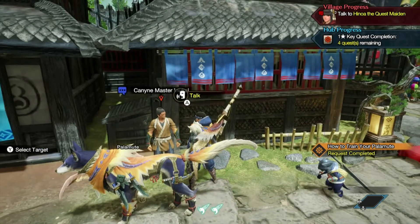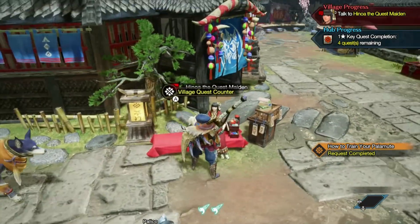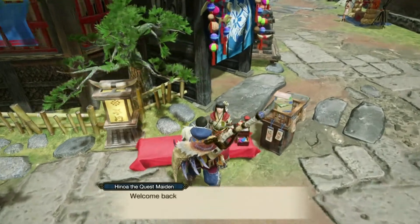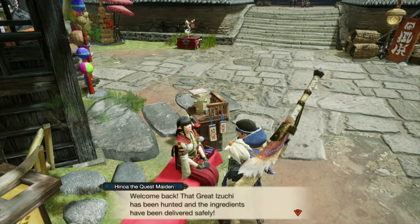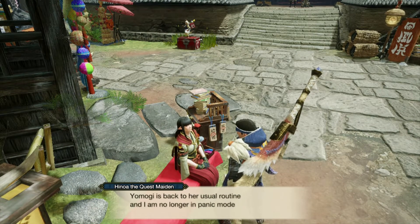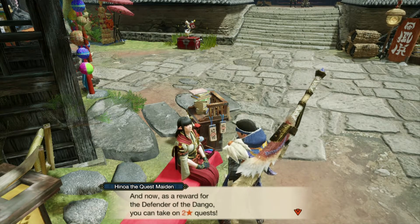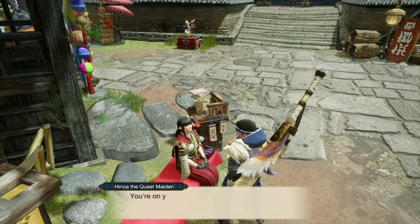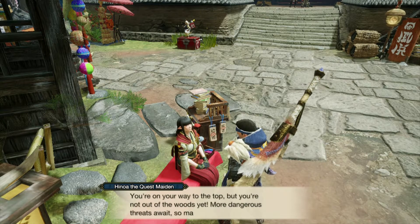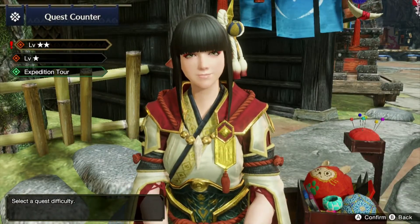Confirming the quest. There are several side quest NPCs here but it's time to talk to the main quest giver. Hinoa says: 'Welcome back! The great Izushi has been hunted, ingredients delivered safely, the Marvi is back to her usual routine, and I'm no longer in panic mode — crisis averted! As a reward, you can now take on two-star village quests. You're on your way to the top, but the most dangerous threats are out there, so prepare well.'